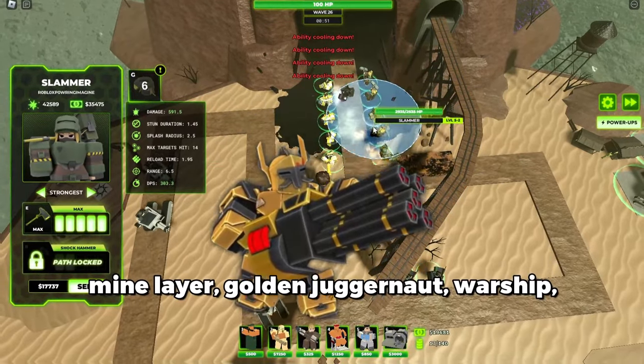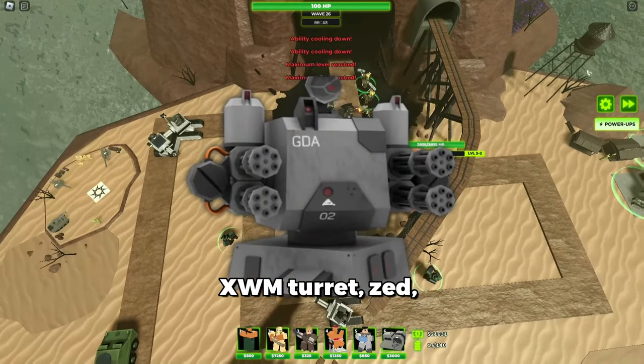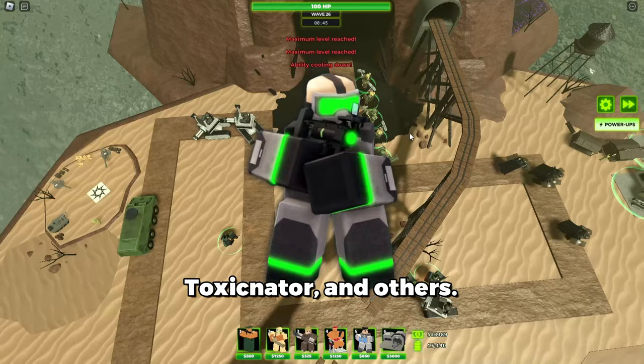Recommended towers for reaching Wave 200 include Cryoblaster, Mine Layer, Golden Juggernaut, Warship, XWM Turret, Zed, Toxignator, and others.